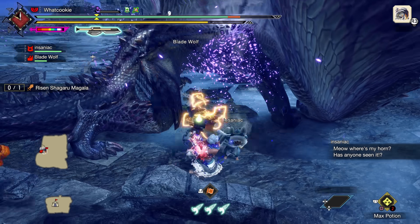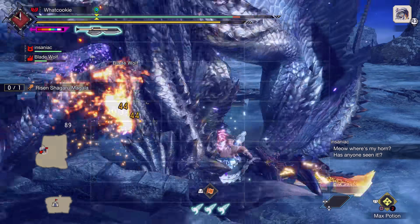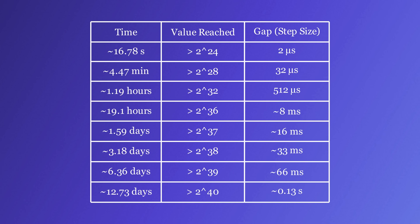Now that we know the game code is converting microseconds — essentially a timer with 1 million ticks per second — into floating point, we can create a new table. This table is more like what we observed: it says 12.73 days, but remember the recording for the first day was after 0 days had actually elapsed. So if we count the first day as day 0 and the 14th day as the 13th day, this table can be reconciled. Phew.